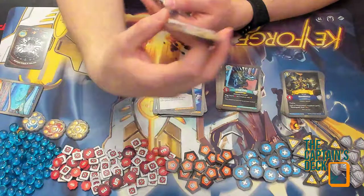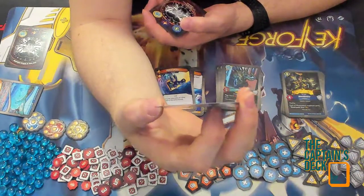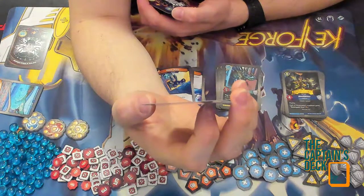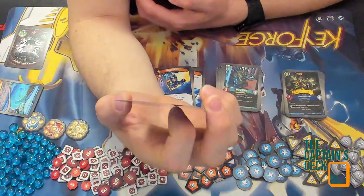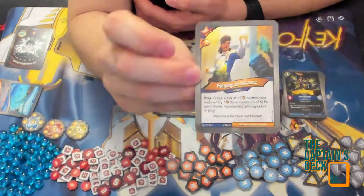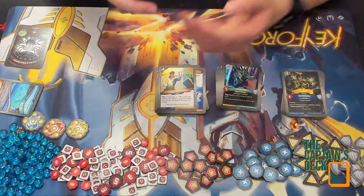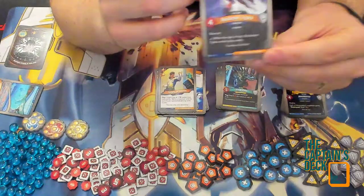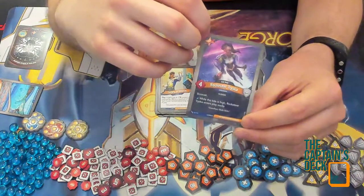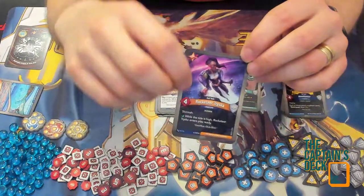Forging Alliance: forge a key — cost is base six, plus seven, current cost reduced by one for each house represented amongst cards in play. That could be a good key cheat — I do enjoy a good key cheat. And my last card in Star Alliance — I really hope it's an Evil Twin — Rocketeer Triska! She has skirmish, and while the tide is high, when Rocketeer Triska enters play, ready her. That entering-play-ready effect is exactly what I wanted, with skirmish on top — just think of the damage that could do when you most need it!